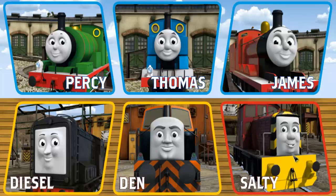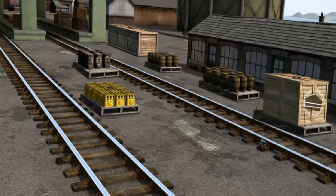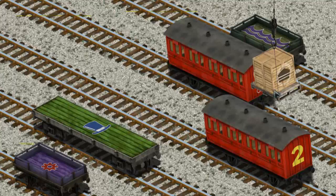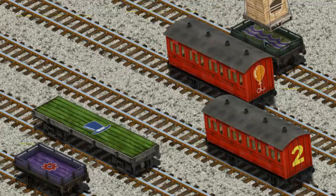Play again. It's a busy day at Brendam Docks. Thomas and his friends have many deliveries to make. Choose who will make the next delivery: Den, Diesel, Thomas, James, or Salty. Salty must deliver the crates of cake to the fair. Help Cranky find the crates of cake. You found them! Let's lift and load. Now the cargo must be loaded. Show Cranky where the green flatbed with a purple waves is. You found it!